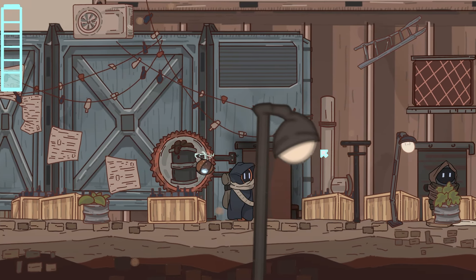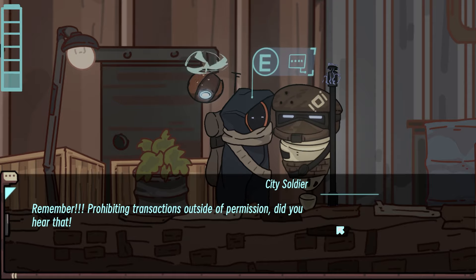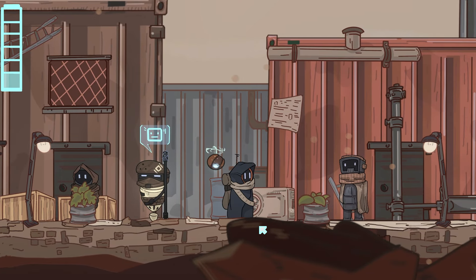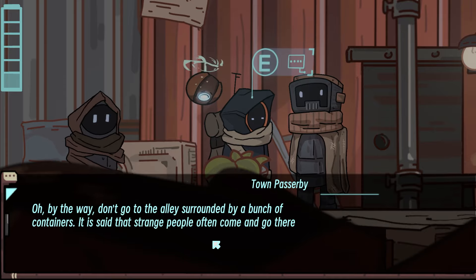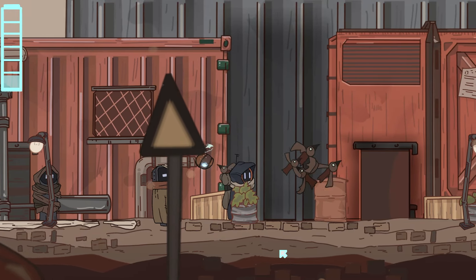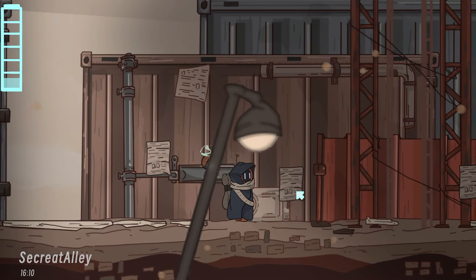It looks like there's a whole bit of town I don't know about - a whole shady bit of town. 'You look like a city soldier - you're not from the town. This place is now under Eternal City's control, prohibiting transactions outside of permission.' 'Hello, if you're looking for the mayor, he's always on the water tower to the east. By the way, don't go down the alley surrounded by containers - strange people often come and go there.' That's exactly where I want to go! I need to sell things now because I stupidly bought seeds I didn't need.